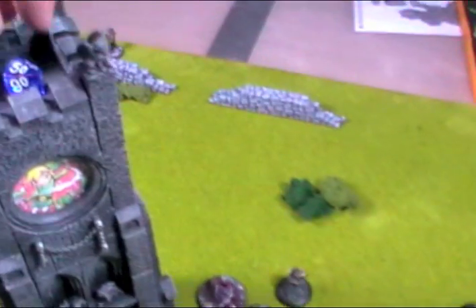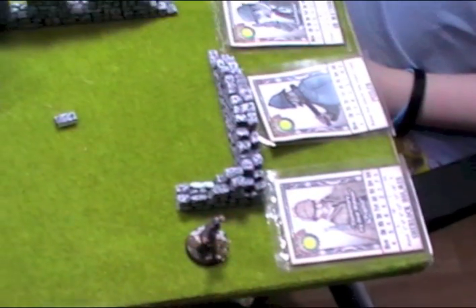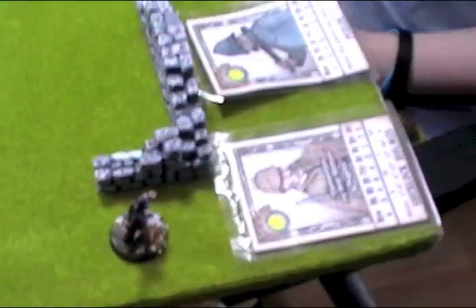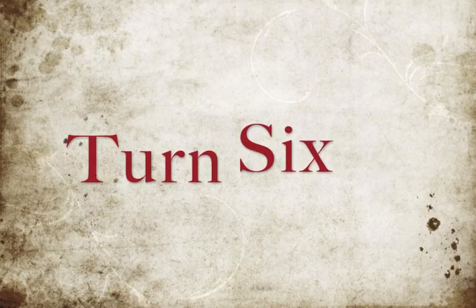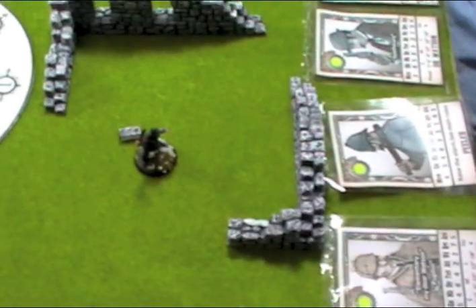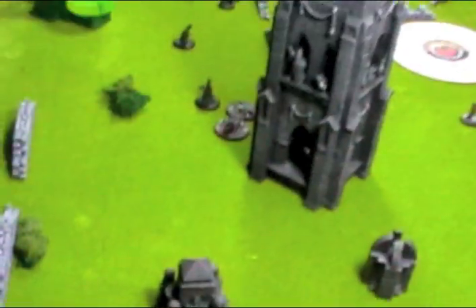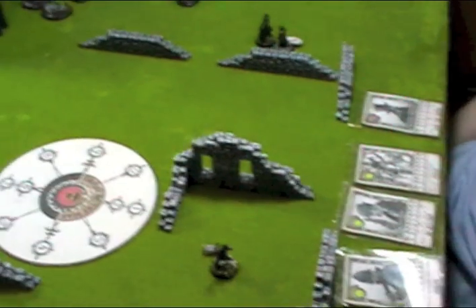We're now entering turn 6. We almost forgot to move the peelers — who had initiative? I won initiative and forgot to move them during my turn. Hellboy was very nice and allowed me to move them late, though at this stage of the game it's not going to make much difference as they're so far away from the action that I don't think I could get them there in another 15 turns.